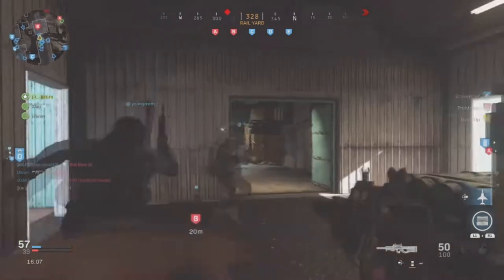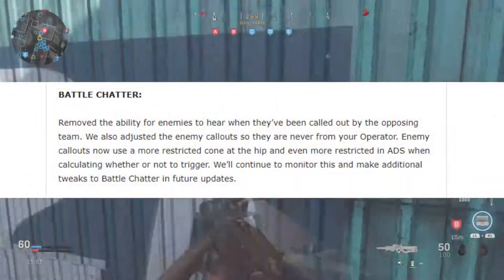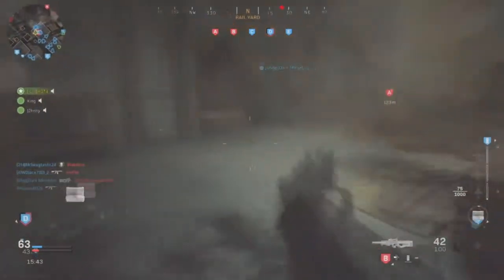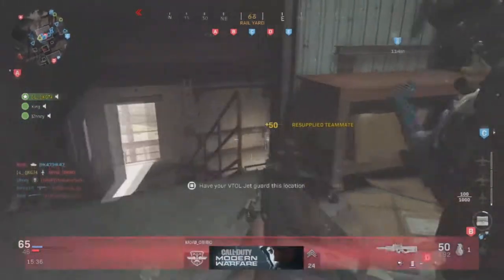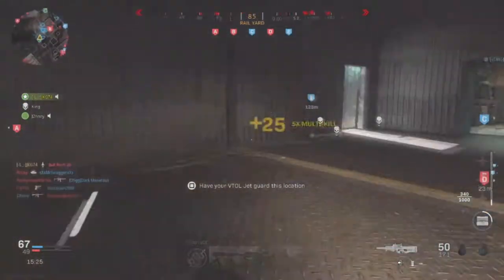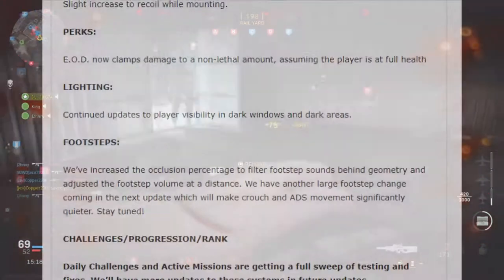The battle chatter fix — if you didn't know, every time you see an enemy your character shouts out that an enemy has been spotted, and even the enemy can hear that. So you can hear the enemy's callouts calling you out and know which direction they're coming from. It gives away too many positions, and I notice how many free kills I get from it. Now your character's callouts will only be heard by your own teammates, not by the enemy. Glad they fixed that.